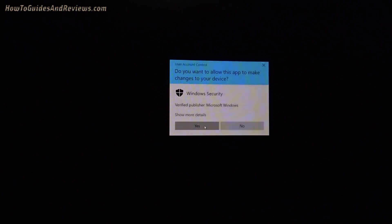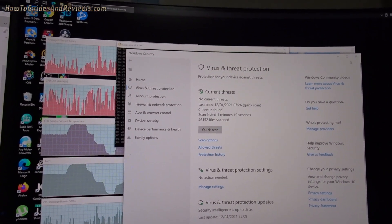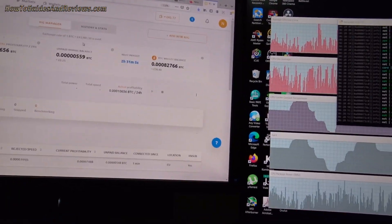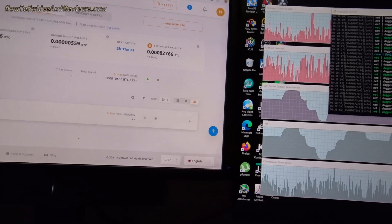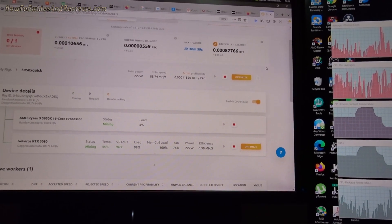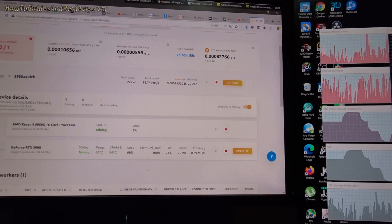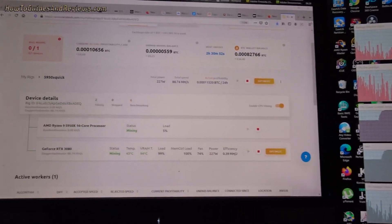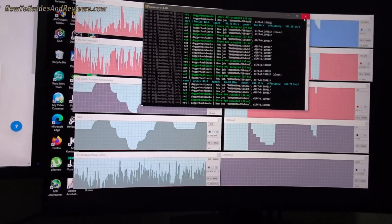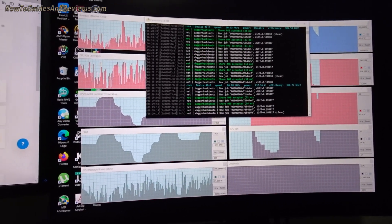Now that we've allowed it, it should start. Let's go to rig manager and start mining. I was right — it was Windows Defender. Now let's stop it, exit it, and restart NiceHash.